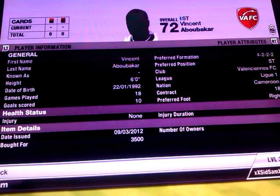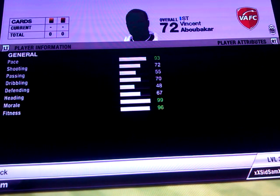And then to complete this whole squad off we've got Abubakar. He cost me 3500 coins — 93 pace, 72 shooting, 70 dribbling, and 67 heading.